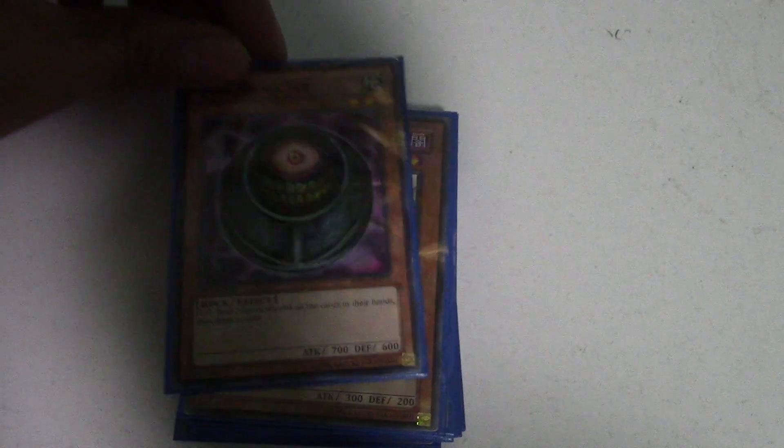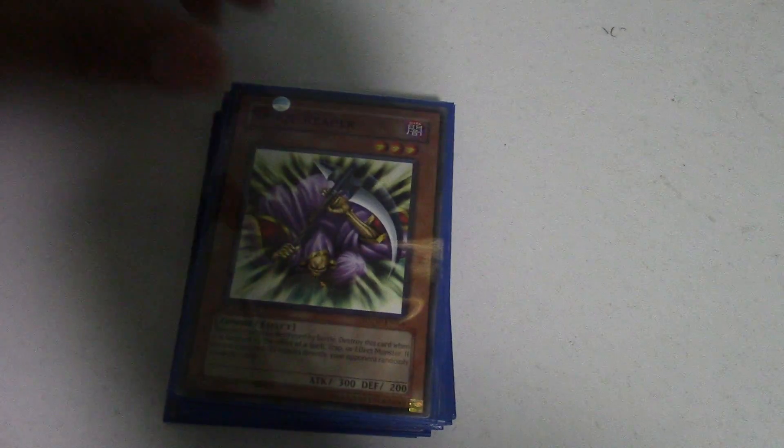Next you want the Morphling Jar, which basically when it's flip summoned, you discard your whole hand — both of you, not just you — and you get a fresh new hand.